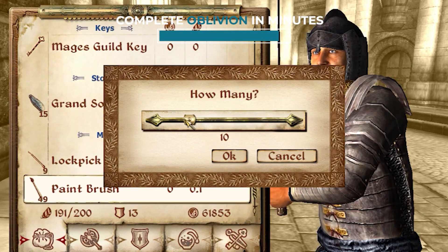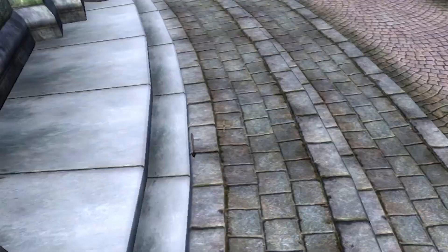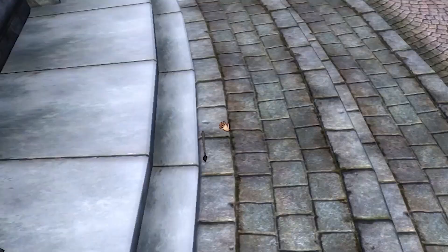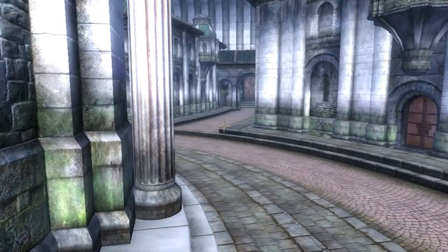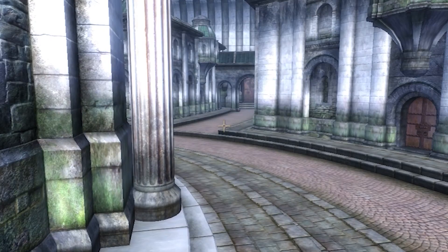You can complete the game in minutes using the paintbrush glitch. For some inexplicable reason, reaching a specific location will propel you into the end cutscene. Step 1: head over to the Temple District in the Imperial City and position yourself near the front of the main building.